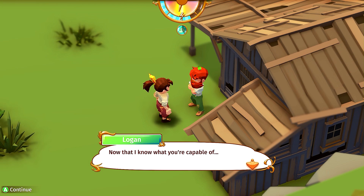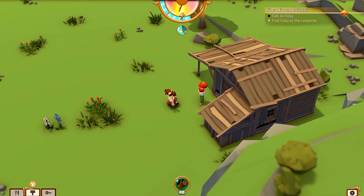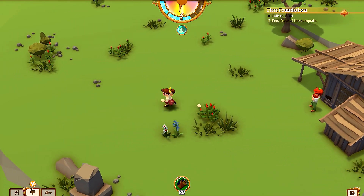Logan says he's quite impressed with my woodworking skills. This shack does indeed look comfortable — good job, Sparkle! Now that he knows what I'm capable of, he's putting me in charge of building the other shacks. I should start with Fiola's — he's already helped her with the foundation. He'll go check with Sven and prepare his foundation too.